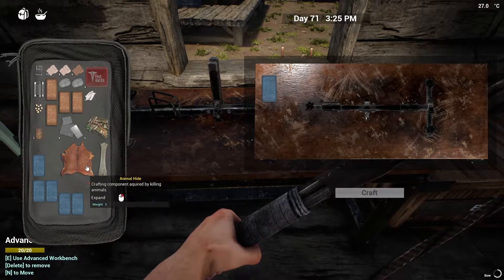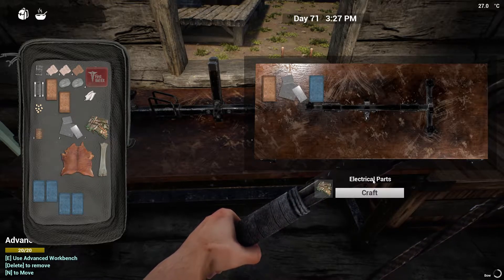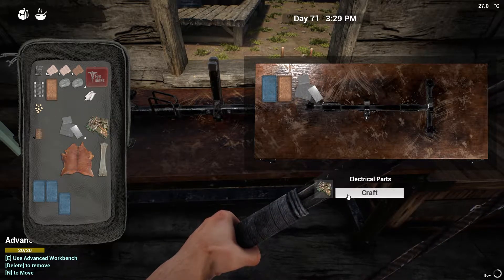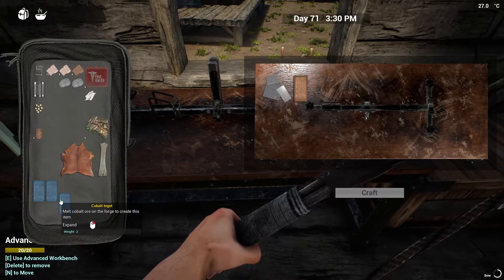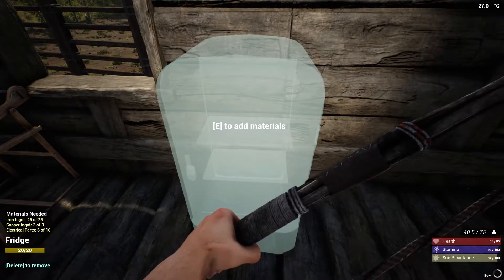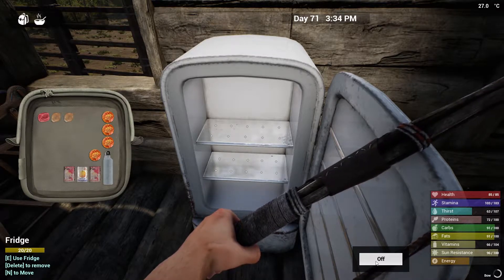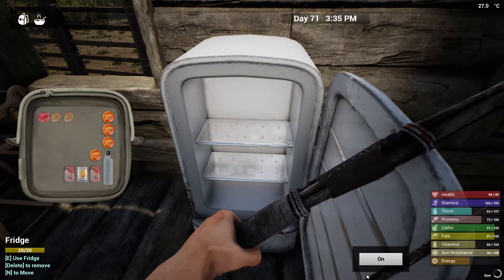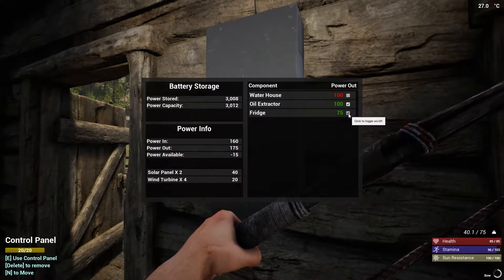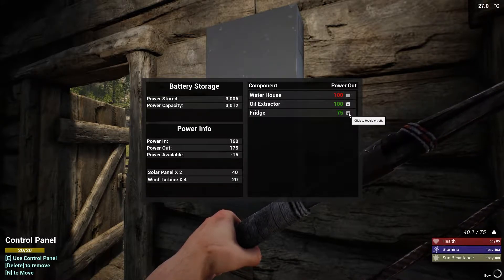Let's get this done so we can possibly get the fridge made. I've got eight, nine, and ten. We have a fridge! Now is it on or off? It's at 75 — so we've got 175 power in. Okay, we're almost breaking even. One more tower should do it.